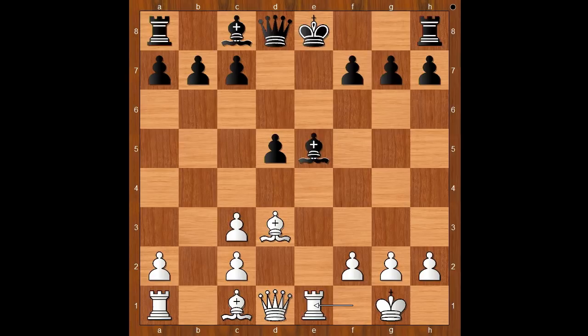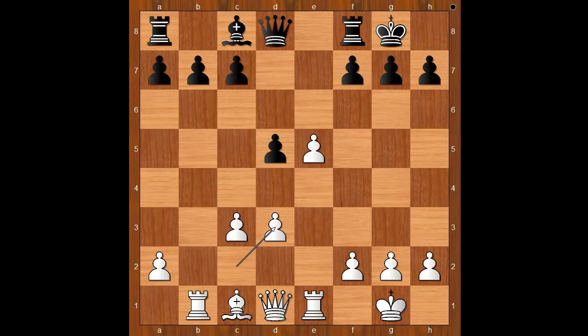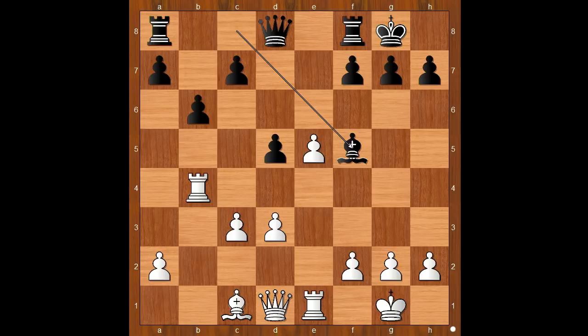Back to our game. Humpy Koneru castled kingside. Rook to e1. Bishop takes on e5 — this is the most played move. d takes on e5. Knight to c5, attacking the bishop which is aiming at h7. Rook to b1. Knight takes on d3. c takes on d3. b6. And now rook to b4 — the rook is going to the kingside.